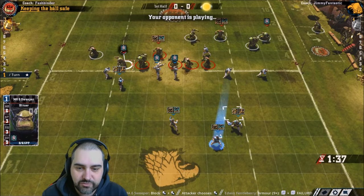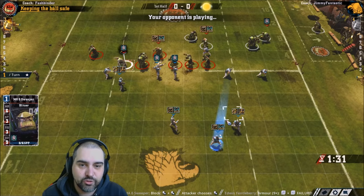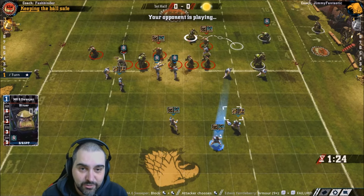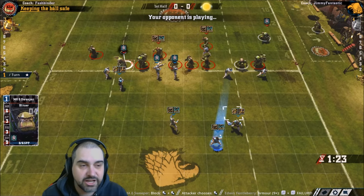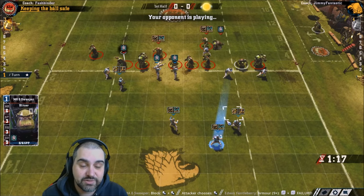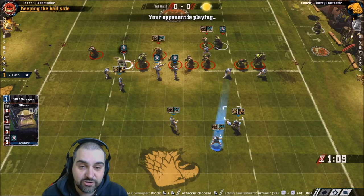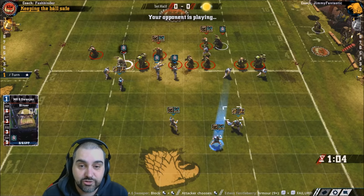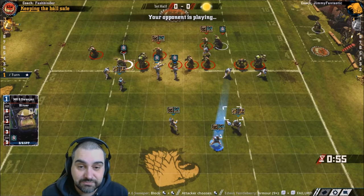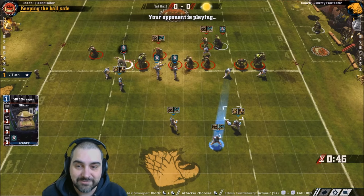Being competent at Blood Bowl is all about controlling the drive and controlling when you score. You generally want to score as late as possible. Turn 8 is when you ideally score. A lot of people talk about the 2-1 grind: force your opponent to score early, then on your own drive stall out for eight turns. That is the standard strategy for basically all teams in Blood Bowl, especially bash teams — medium movement, agility-3 teams.